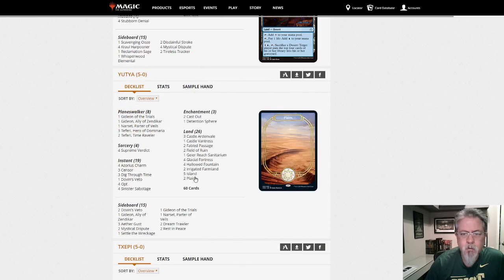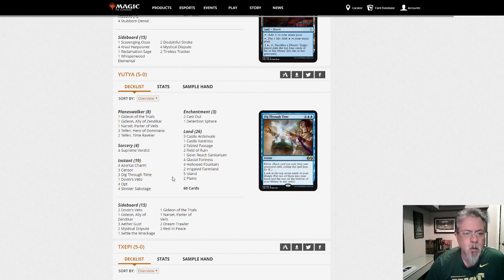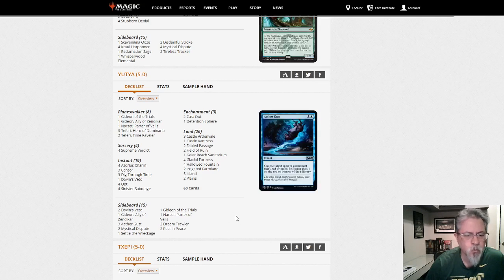We have a blue-white control deck — it's got all the stuff I would expect to see. Dig Through Time — how that's not banned yet is beyond me. Dream Trawler on the side. If you've got a control player in your meta, you will probably see a build very similar to this.